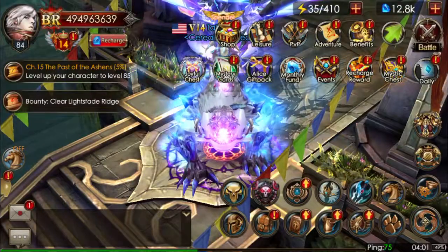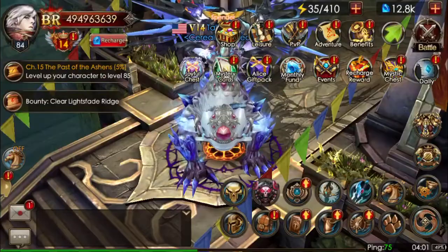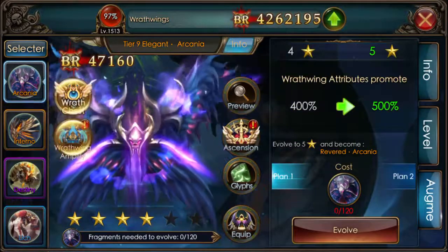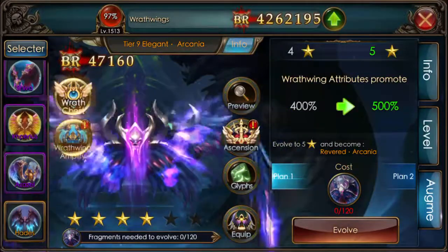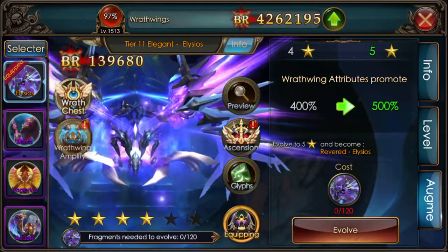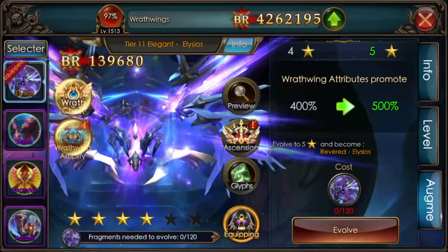I'd also like to point out that there is a recharging event — for only $7, you can get Arcania Wings. Mine are Rank 4, and when I get some more I'm just going to do Ascension. I will be doing a video on just Ascension and Wrathwing Amplify and Glyphs, so if you are trying to only see that, go ahead and change the video. Otherwise, if you don't know about this stuff, then stay on this one.